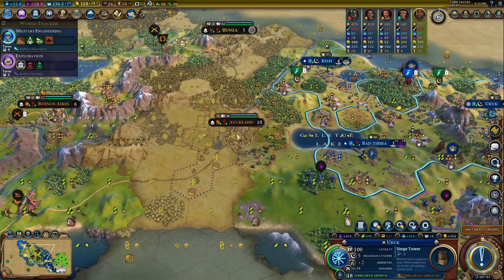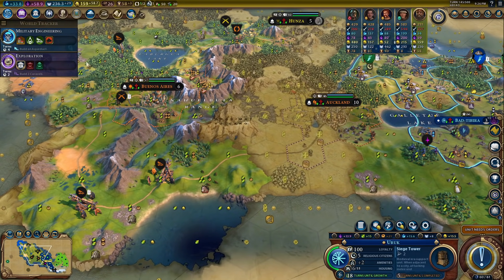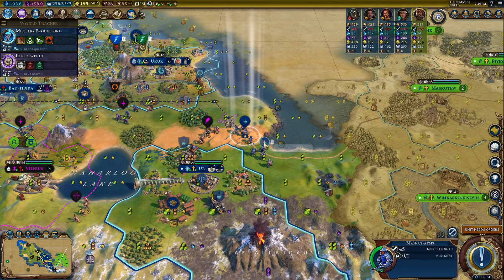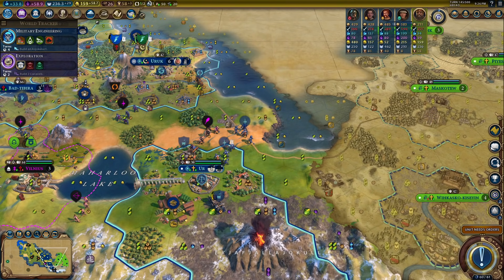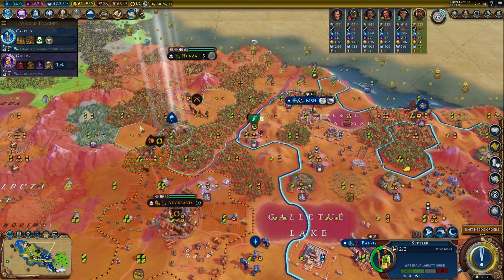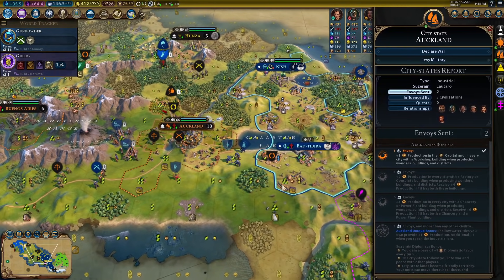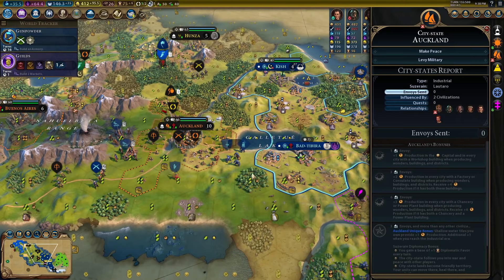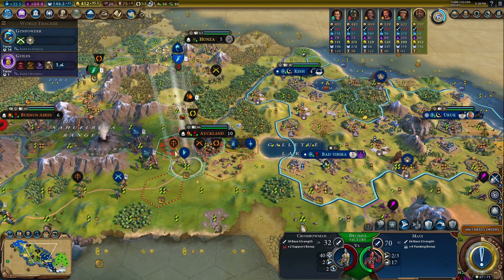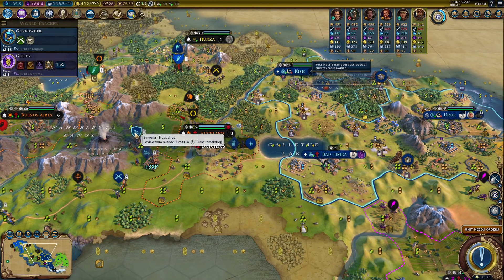We have a plan — we have a plan to take over Auckland. We're going to levy units in Buenos Aires and then go right for Auckland because they have some beautiful trebuchets for us. And they have another source of gypsum too — oh, this is going to be the best city ever to capture. Let's go ahead and do this. War with Auckland. We move here, here, and here. Get rid of this crossbowman — under siege. Let's go ahead and do some wall damage.